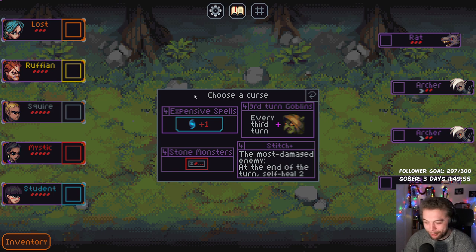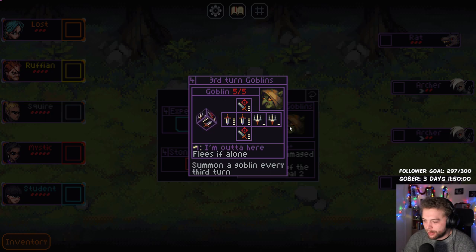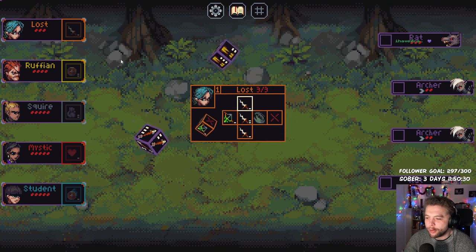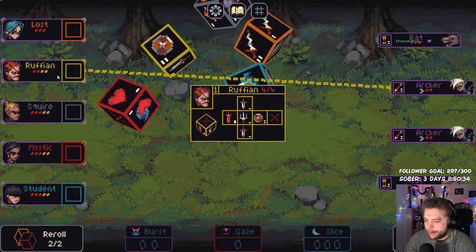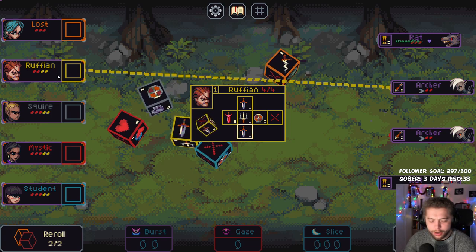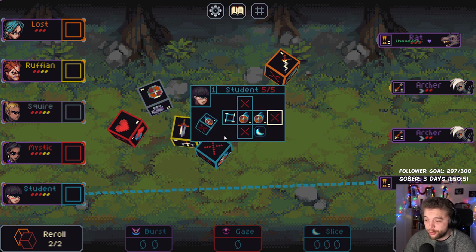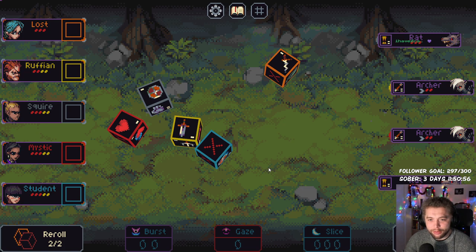Okay, we won't re-roll again — we'll keep one of these. Expensive spells, that's not too bad. Someone's a goblin every third turn — I think that'll end up killing me. Hey Andre, how you doing my friend, welcome, hope you're well. Stone monsters: they all have the most damaged enemy at the end of the turn self-heal by two. It might not be too bad — let's try Stitch Plus. We've got the Lost — good character, low health but good. Ruffian pretty good. The pain is nice but he only has four health, so that's gonna suck. Squire is pretty good. Mystic fine. Student is okay. This is really good — the reusing of the dice. Let's go, let's see how we do.